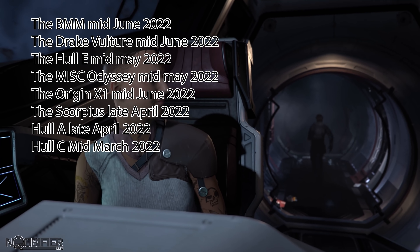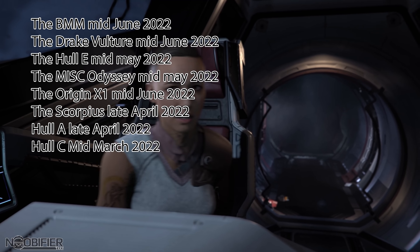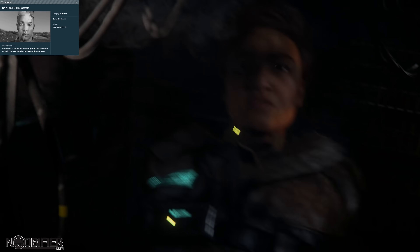I want my Polaris, but moving on: the Origin X1 has a bar ending mid-June 2022, the Scorpius ends late April 2022, the Hall A is April 2022, and the Hall C has a bar ending mid-March. Now I'm going to start with patch 3.16, which is supposed to be Q4 2021.